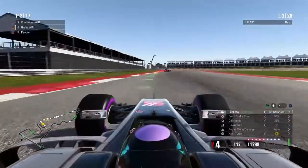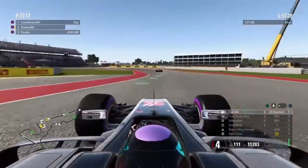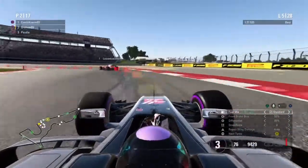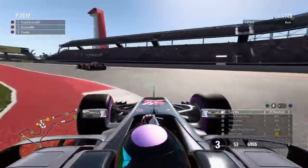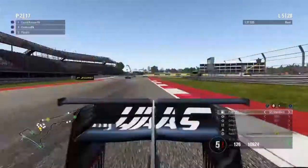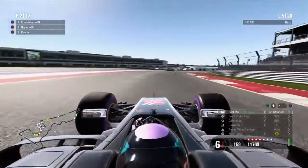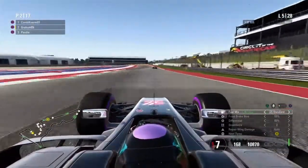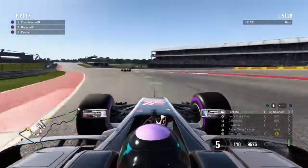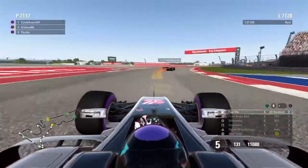I'm running two wings at the front — 2-11 setup, 11 ballast. Moving on to lap five now: we'd kind of caught up to Comby a bit, just in DRS range. I was aware, as I was closing up to him, that Poddy was also closing up to me. So if I'm stuck behind Comby, Poddy's going to catch up. Lap seven — we're getting close to the end of the first stint.